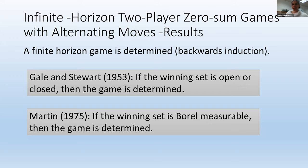Gale and Stewart in 1953 proved that if the winning set W — where if the play is inside W, player one wins — is either open or closed, then the game is determined. Then Martin in 1975 generalized it, proving that if the winning set is Borel measurable, then the game is determined. Three notes: first, if the winning set is not Borel, the game is not necessarily determined — Gale and Stewart already showed that. Second, Martin published an even simpler proof in 1982. Third, this result has implications in set theory, but that's beyond the scope of this talk.